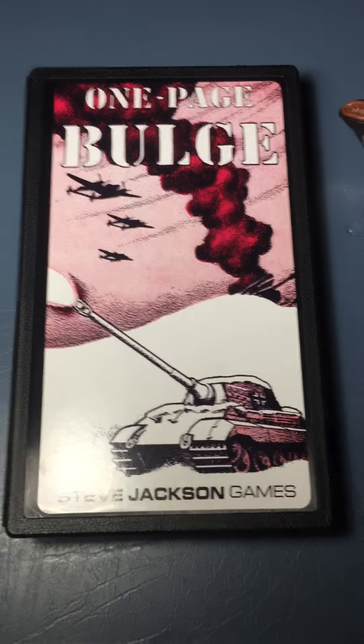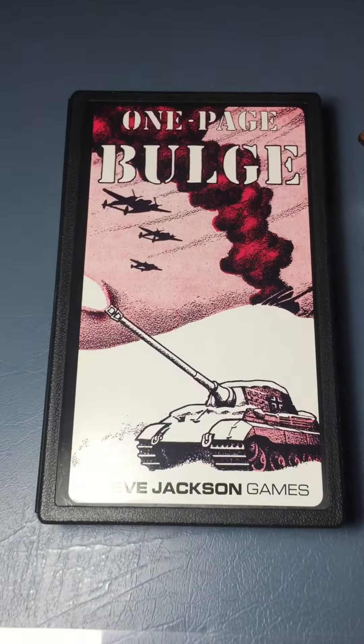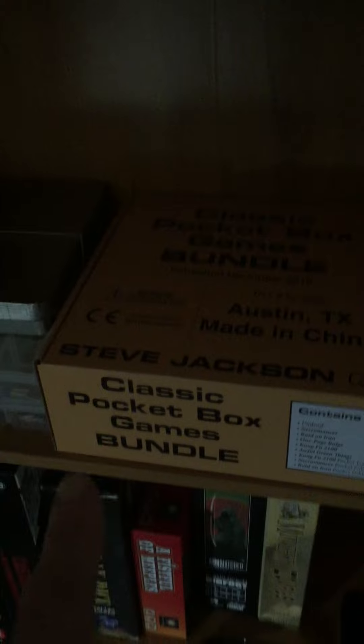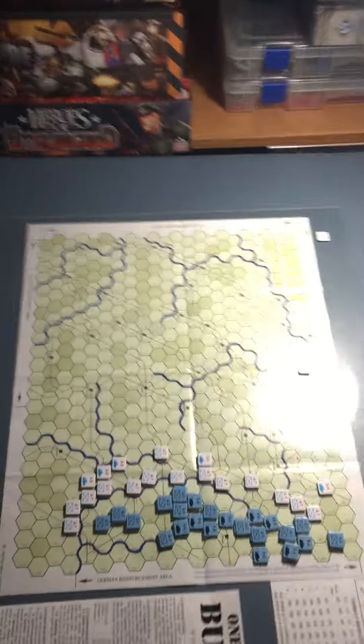We're going to take a look at One Page Bulge from Steve Jackson Games. It came in the classic pilot game bundle and this is what I'm going to play solo. I've set the game up — you've got the American infantry and armor set up along the line, and here you have the German horde getting ready to come in.